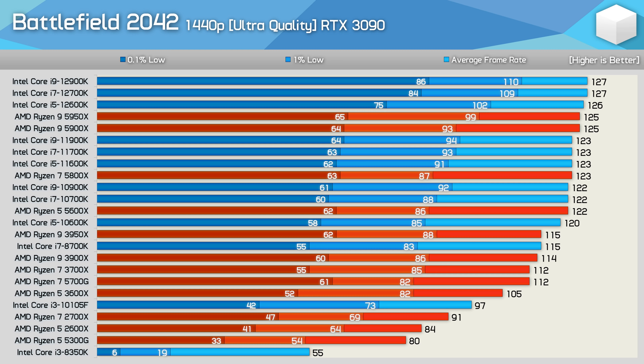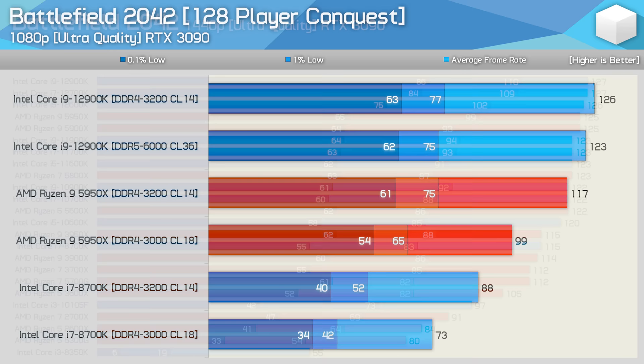Jumping up to 1440p in the bot match we become GPU bound, with all processors from the Core i5-10600K and above delivering very similar average frame rates, though the 12th gen CPUs were notably better when looking at 0.1% low performance.